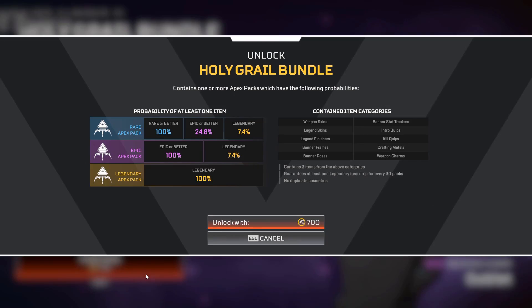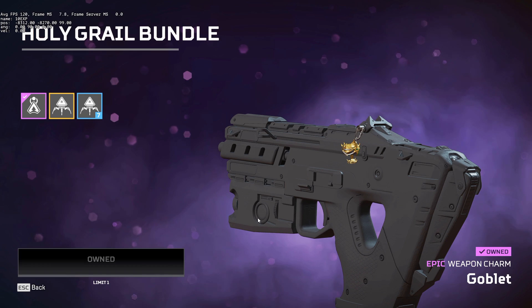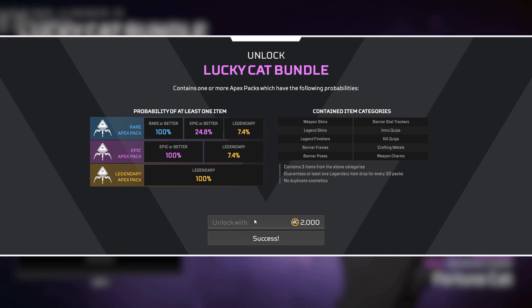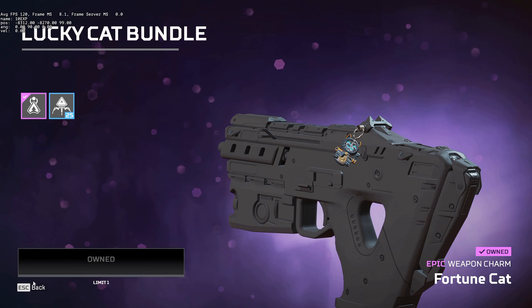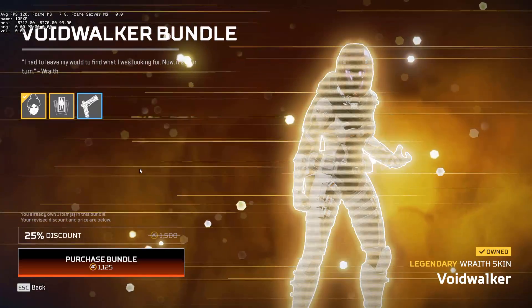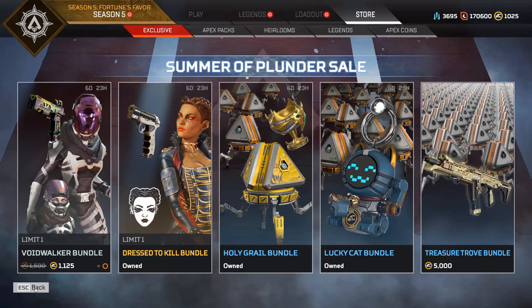We're going to get the Holy Grail bundle as well. Interesting — it's telling you the chances of getting things inside the pack, which is very good. We just have enough for the Lucky Cat bundle too, so we'll do a bit of an opening here. We're a bit short on this one, but we really only need the RE45, so that's fine.